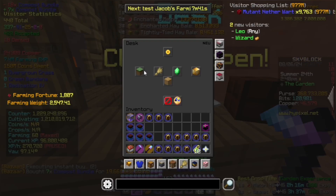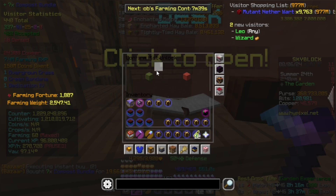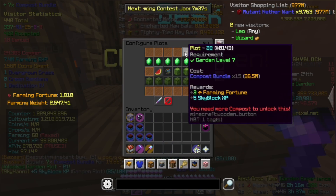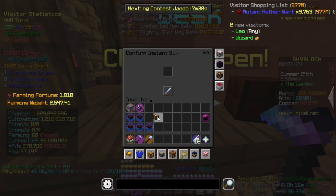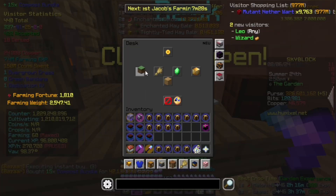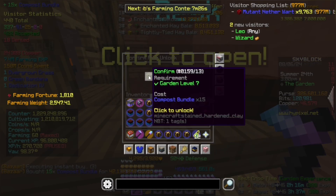There we go. This is taking quite a lot of money, but I mean, it's like 20 Skyblock XP I'm getting, so it's kind of worth it. And then the final one will cost me 15 compost bundles — 40 million coins. There we go. There is the whole garden unlocked and cleared.